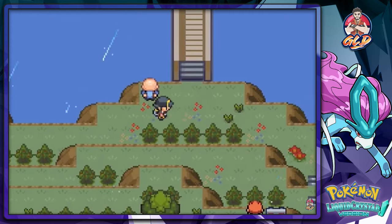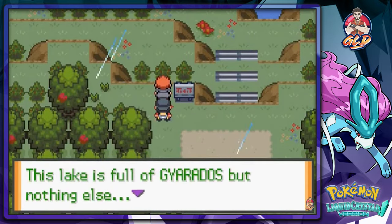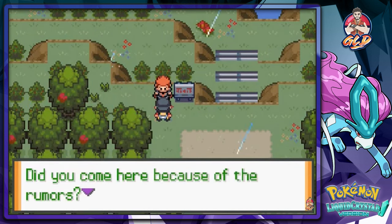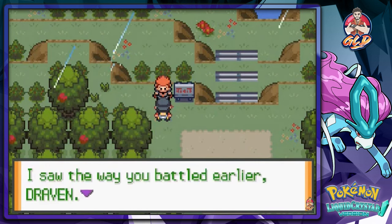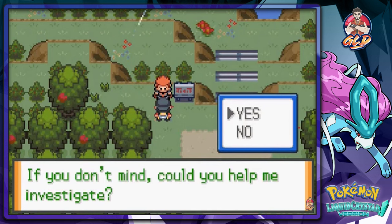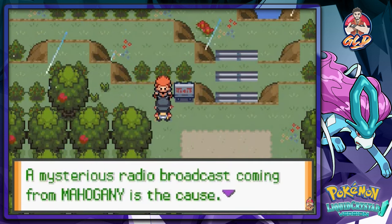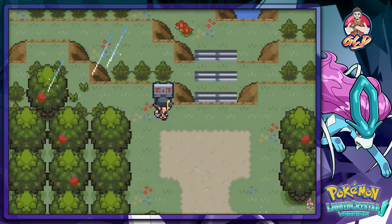There he is — Lance! Let's talk to him. This lake is full of Gyarados but nothing else, so the Magikarp are being forced to evolve. He says he heard rumors and came to investigate. He saw me battle and says I'm a trainer with considerable skill, asking if I could help him investigate. I agree, and he explains a mysterious radio broadcast from Mahogany is the cause. He'll be waiting for me.